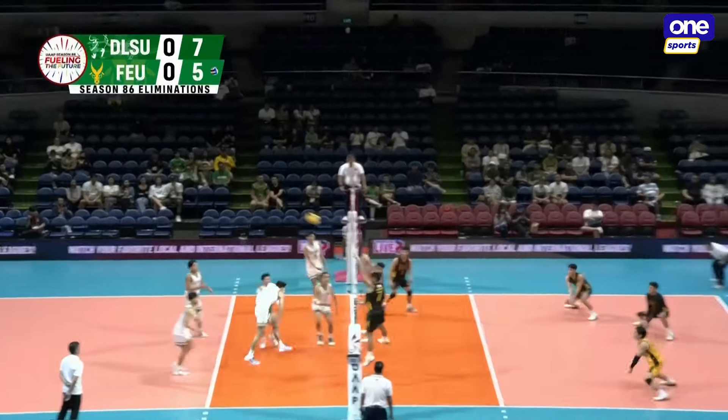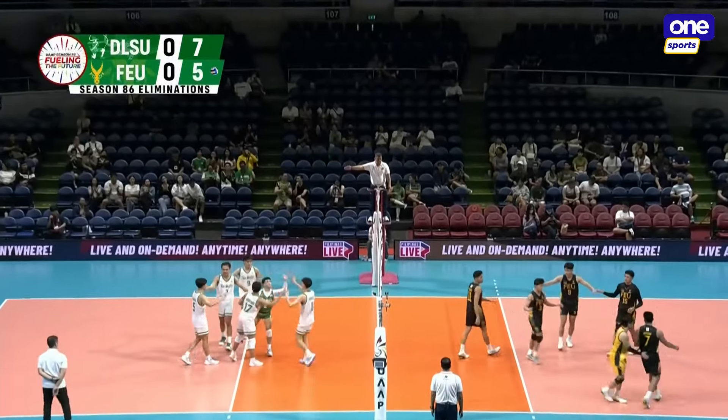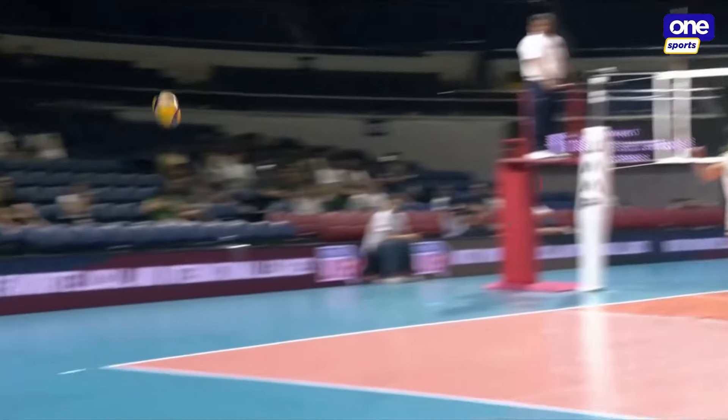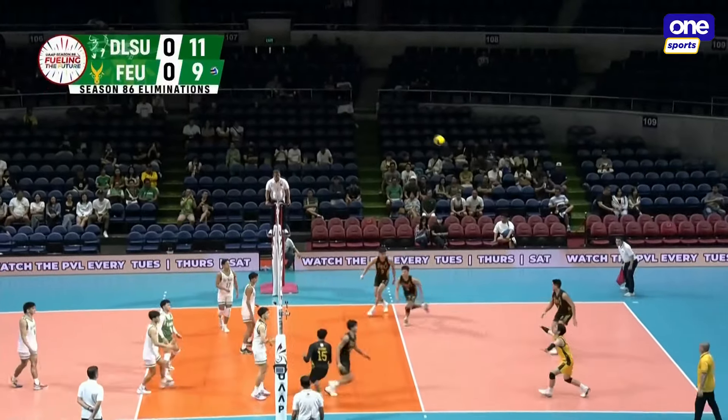Anima was targeted from the back. Ronquillo outpowering the double block there — his aim gets the score for LaSalle. He's going for that pipe attack. They've been targeting the captain here in the first set. Ronquillo was checked.